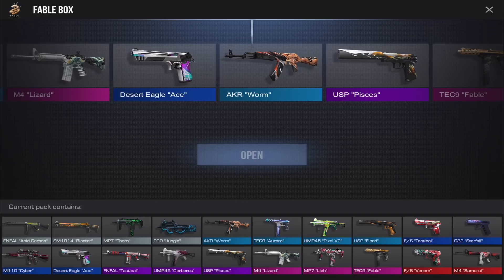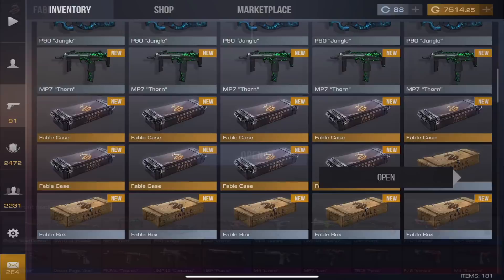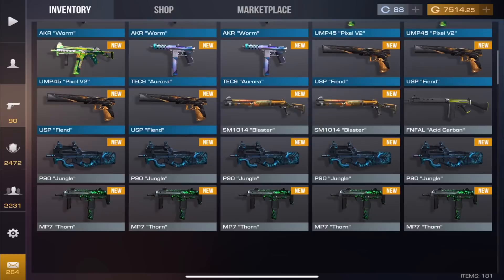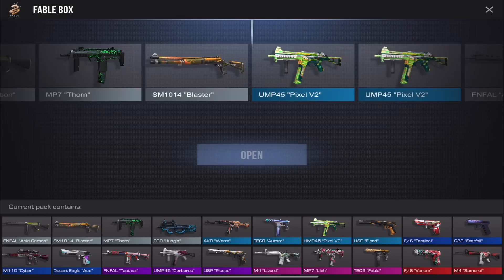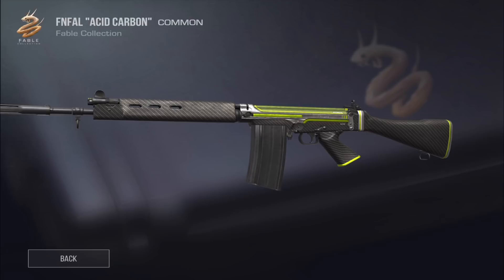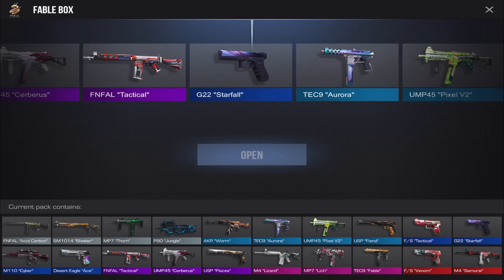Just passed by the Lizard — imagine getting the Lizard out of a regular case, that would be crazy. Just saw a red pass by barely. We got the Aurora — not bad. Continuing with the Fable box: we got the Acid Carbon. Not the biggest fan of this skin but it's the lowest tier — I like the carbon fiber with the nice green accent.